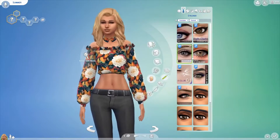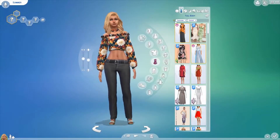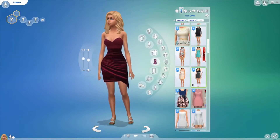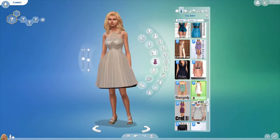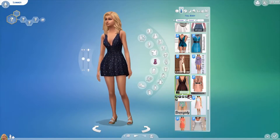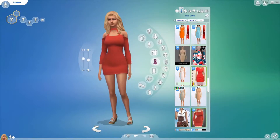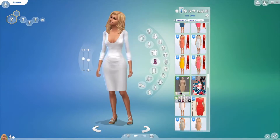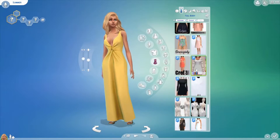Over here I started working on her formal. I definitely wanted her to wear some makeup in this attire, though I wasn't sure what. As for the dress, I wanted it to look very hot — I guess that's a good way to describe it. Since summer is all about looking good, looking the best in tight outfits, I wanted her to have a tight dress that looked summery. I wanted to give her this, but I wasn't really feeling the yellow.